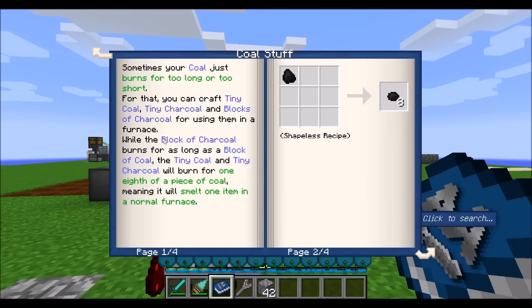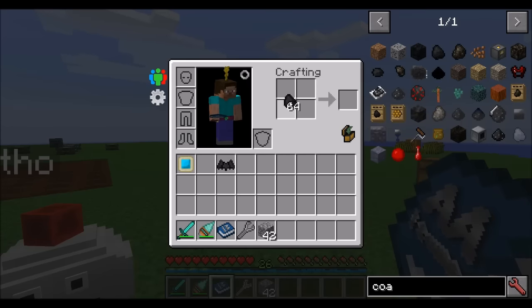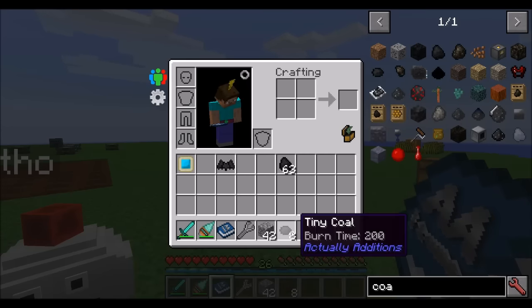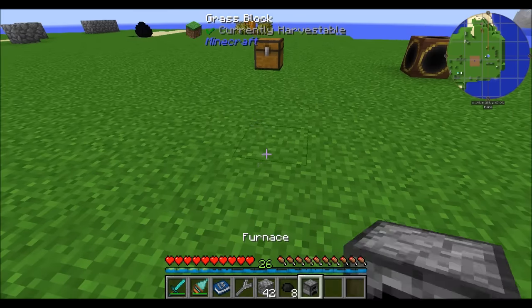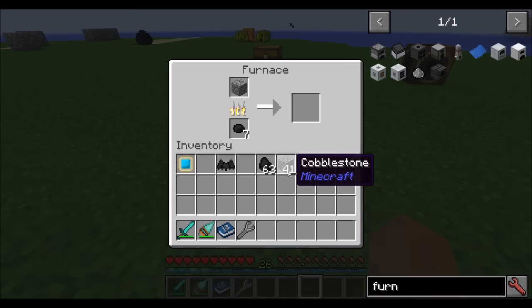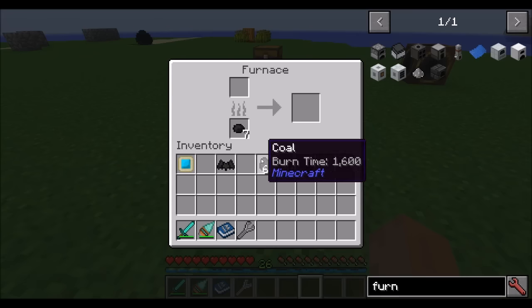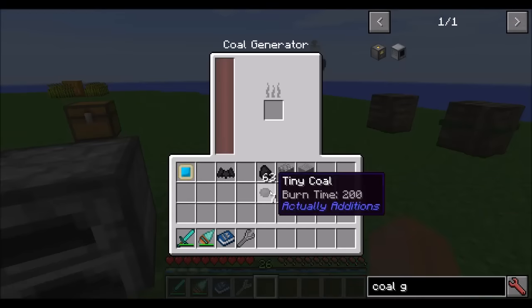Those of you who checked out the Let's Play series noticed that I immediately fell in love with tiny coal — because it's amazing. Tiny coal, when you place it in a crafting window by itself, turns into tiny coal pieces, and you can use eight of them to turn it back into normal coal. A single piece of coal in a furnace can smelt eight items; a single piece of tiny coal can smelt one item. So if you need to smelt just one piece of cobblestone, use tiny coal instead of wasting a full piece. It has a one-eighth burn time, so you can also use it in coal generators for smaller amounts of power.